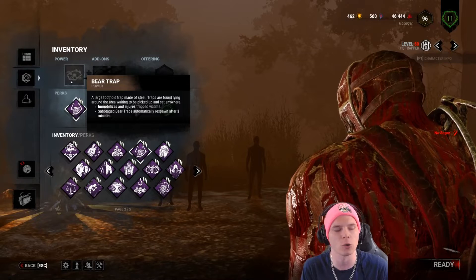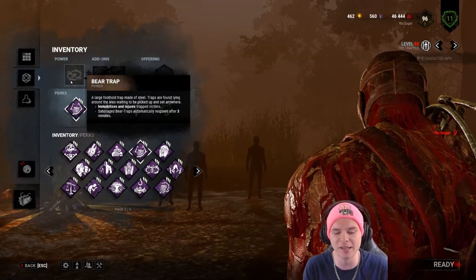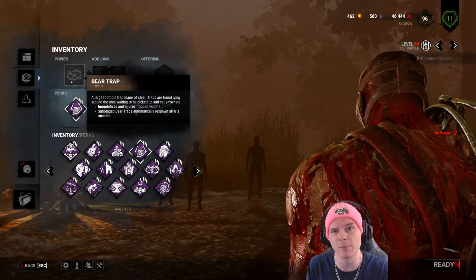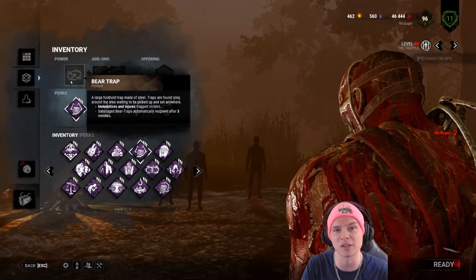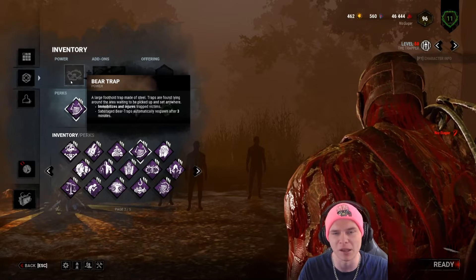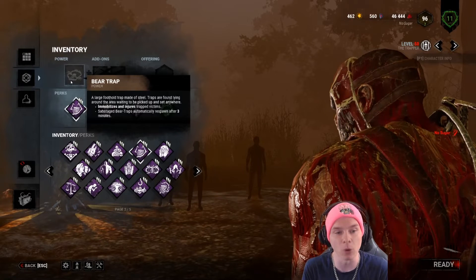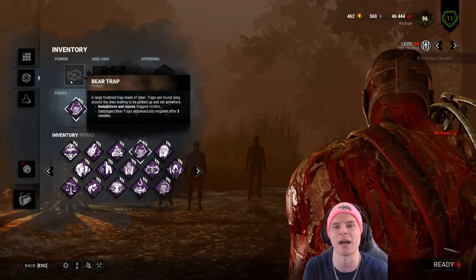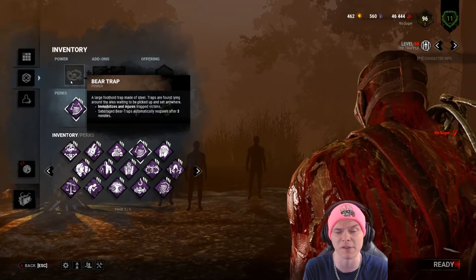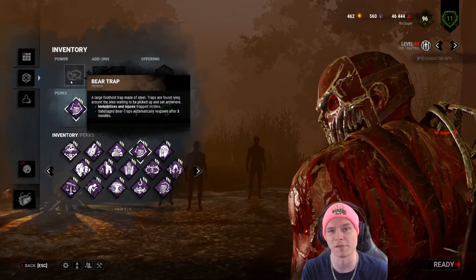The Trapper starts the trial holding one bear trap in one hand and a machete or customizable weapon in the other. His special ability lets him place a bear trap on the ground almost wherever he deems necessary — between a pallet, at a pallet, at a jungle gym. There are only a few restricted areas, such as the middle of a staircase or near a hook, where he has to place further back.